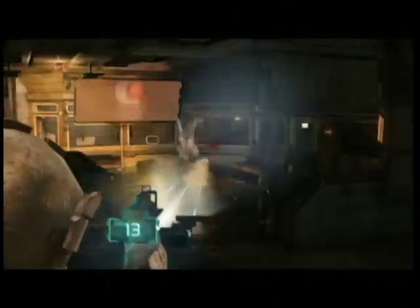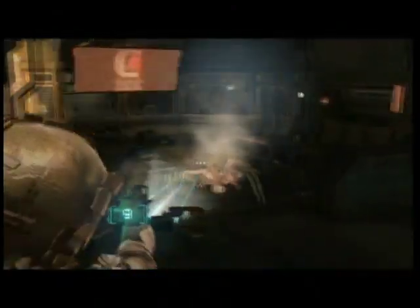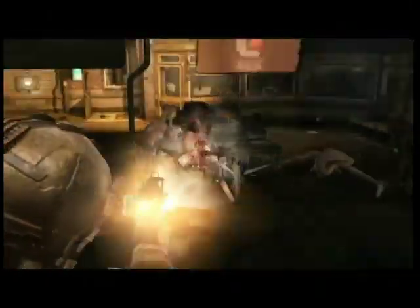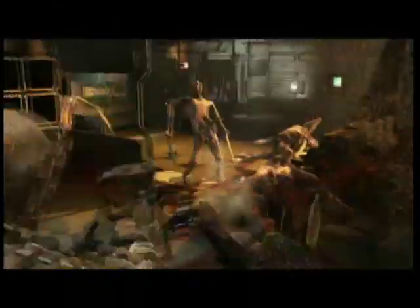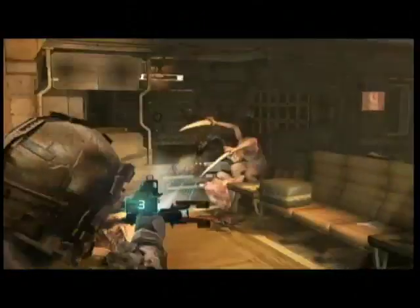As soon as you walk up to that door, things go crazy and like 10 different guys come running down. Obviously just chop off their legs so they're a lot slower. In a second there's going to be a couple guys that drop down on top of you, so you'll probably have to run out of this little cubby. Fortunately most of them have their legs cut off so it's not too hard to escape.